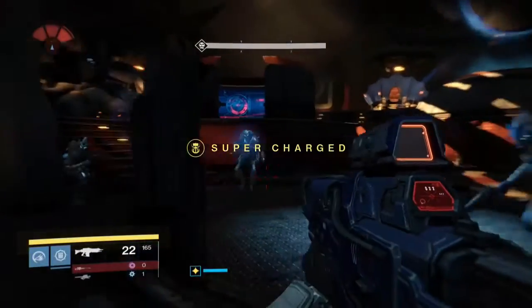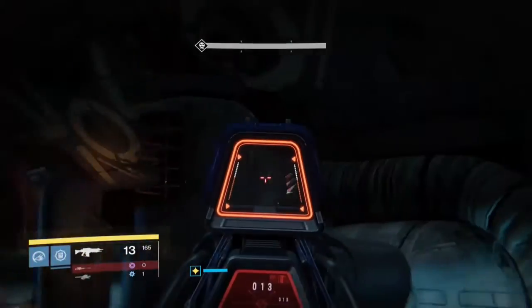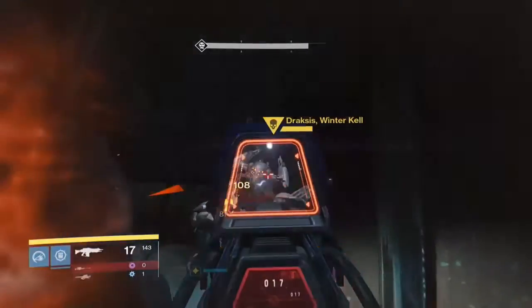Hello everyone, and today I have just another video. Basically it's a way to farm exotic engrams — I've been doing this. The video you see on screen shows basically what you have to do: go to Xur and buy these Three of Coins.